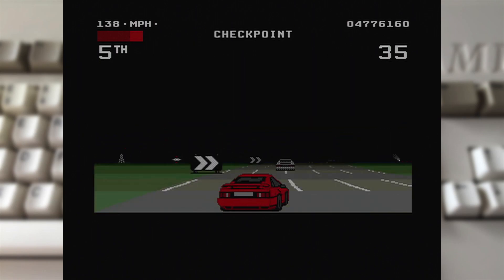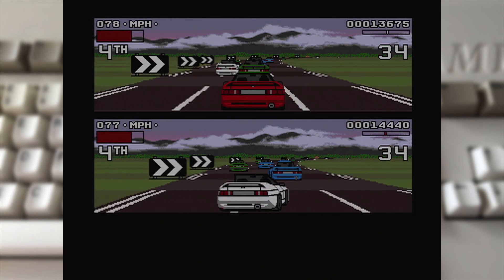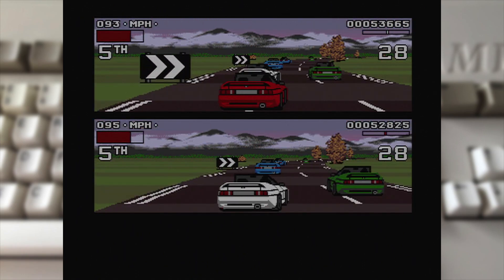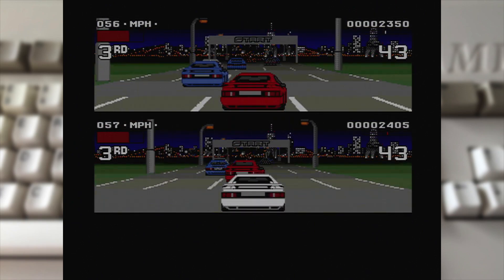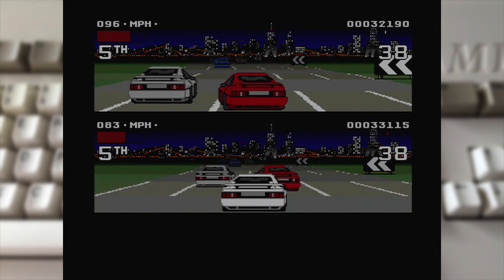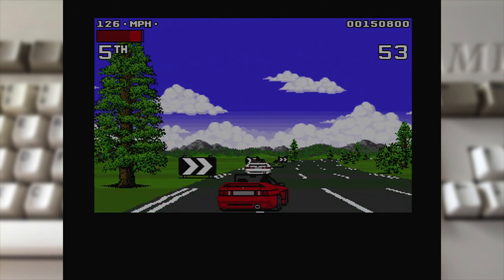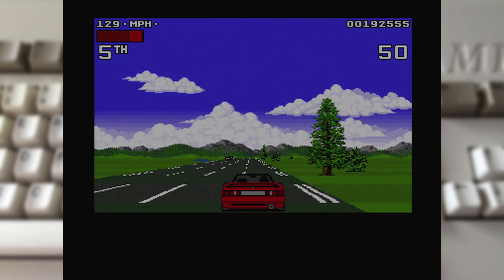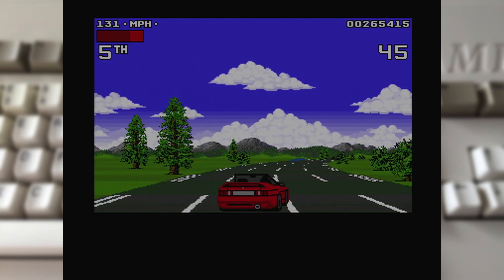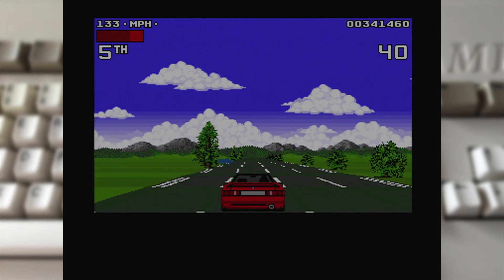The next one is something I'm unable to show, and that's the multiplayer options. Split screen two player mode returns just like in the first game, but this time around you have the ability to link up computers using a null modem cable. This isn't just between Amiga and Amiga - you can go Amiga to Atari ST, and consequently on the ST version, ST to ST. From two players each having a full screen view to four players being split across both machines, it's a great addition to the racing experience.